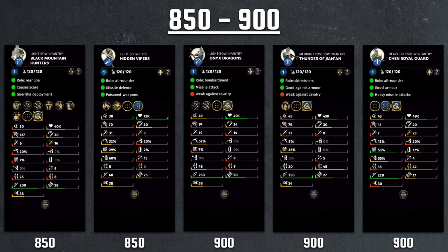As we continue moving up in costs, we have 850 to 900, starting with the 850 Black Mountain Hunters — available only on Zhang Yan. They have Scare, which is their main selling point. But as a range unit, you won't be proccing that too much. You do have a decent amount of range damage but it's the same as an archer. At this cost level, you're basically paying for an axe unit with 127 charge but sadly only 30 morale. The damage is quite low even though most of it is armor piercing with the axe. It's just a weak unit overall — an axe band squished together with an archer at 850 cost.